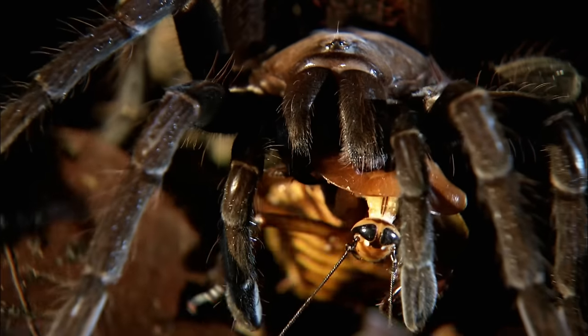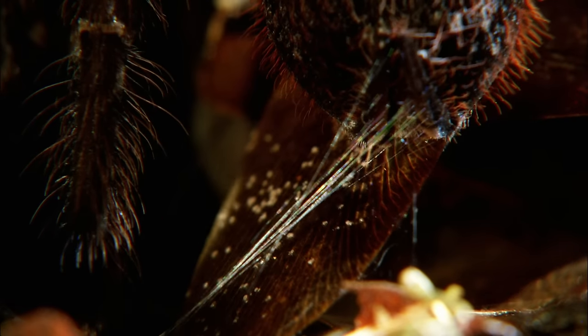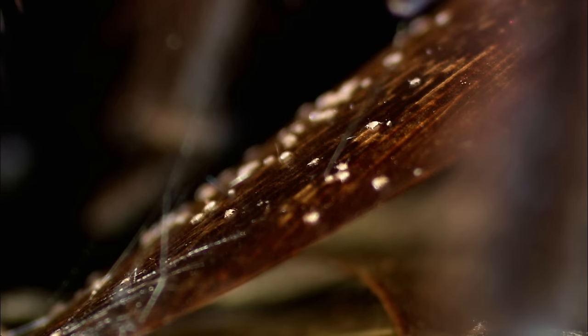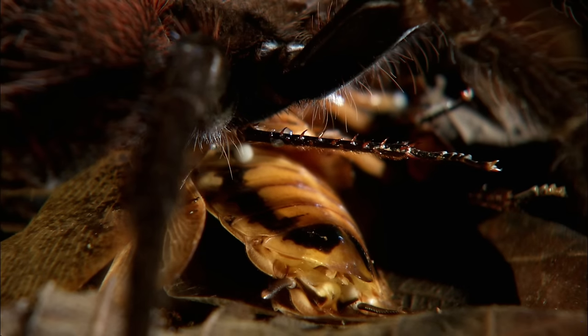A fang plunges through the cockroach's armor. Dozens of mites who made a home under the cockroach's wings start leaving the sinking ship. Mites are bloodsuckers — this is really a web of life, and you see mites on almost everything. Now the tarantula sucks the life out of its once mighty opponent. In the bug world, the bigger you are, the harder you fall.